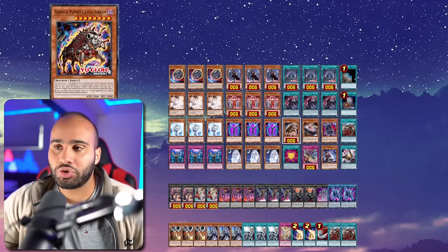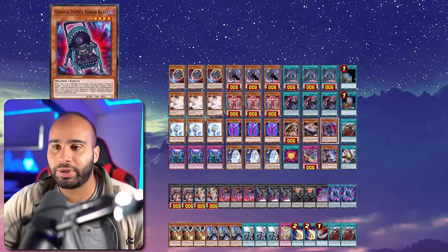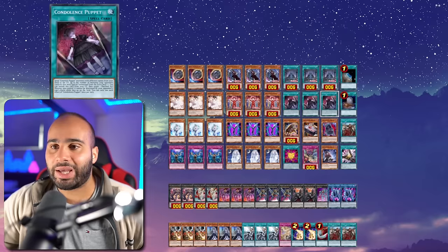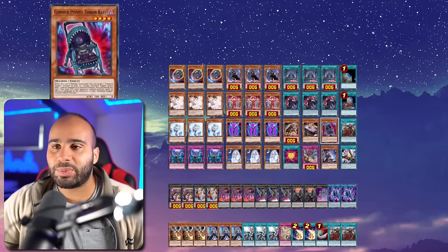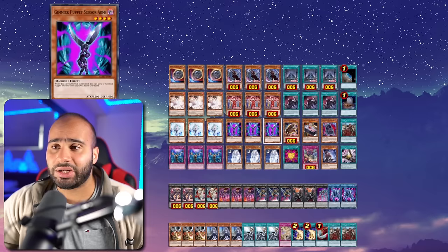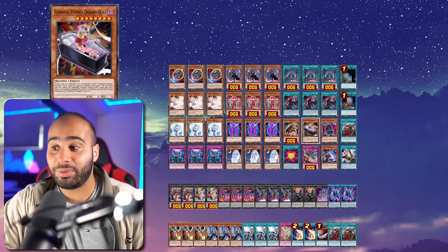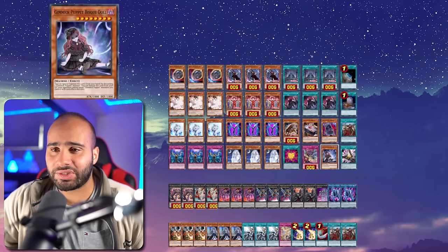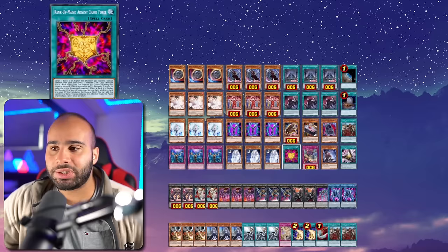For combo pieces — cards not necessarily good to draw but not always bad: Cattle Scream is an extender; Dreary Doll is similar; Terror Baby and Biz Doll you'd rather foolish going second so you can banish them for their insane effects. But if you draw them they're fine. Biz Doll can summon itself by discarding any Gimmick Puppet monster. Some people aren't playing multiple Scissor Arms — that's a huge mistake. Never play more than one Dreary Doll since Machine Dupe is absolute garbage. Never play multiple Biz Doll either — it has literally 1000 attack.